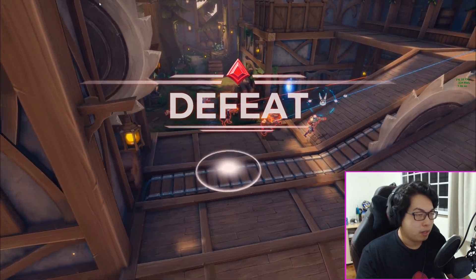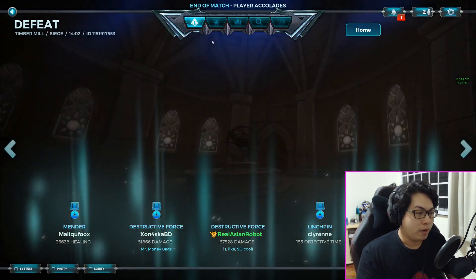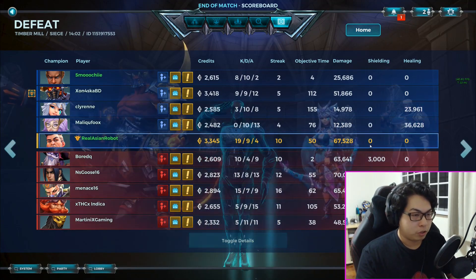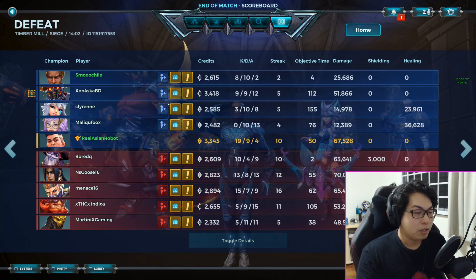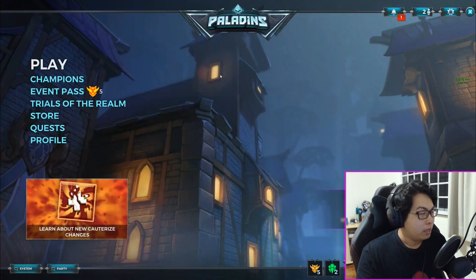You can see the strength of Victor in the first two rounds where, realistically, the odd play style of the team let us down. There is no way that one person can carry by themselves, but you can see clearly that despite not touching the point much, my stats are miles better than the whole team. This in general is what you will achieve when you follow that Victor build.